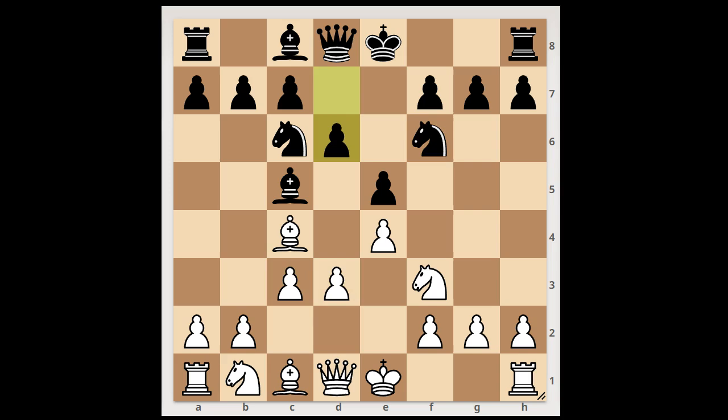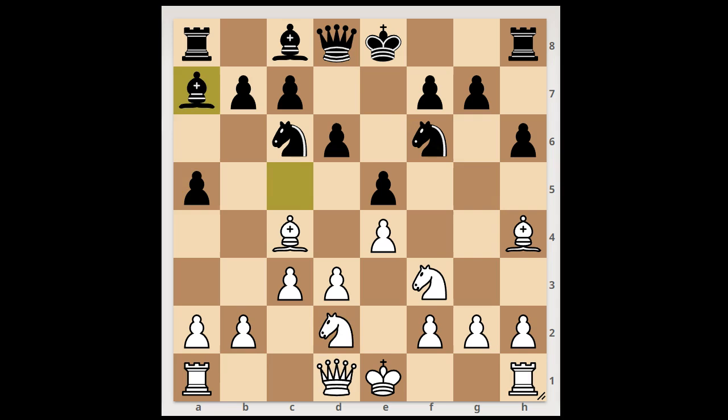d6, pinning the knight and asking a question. Bxf4, a5, Nbd2, Bxf7, castling. Black to move. g5 — unpinning.